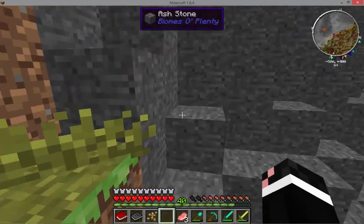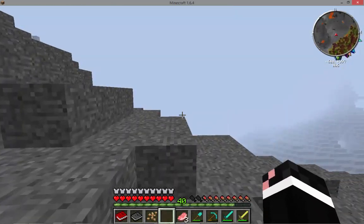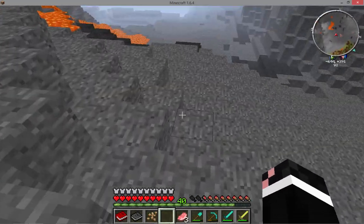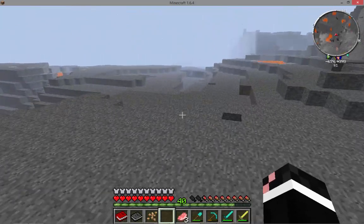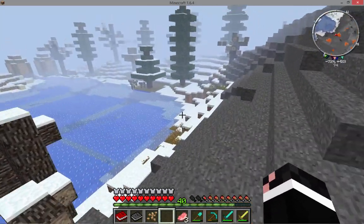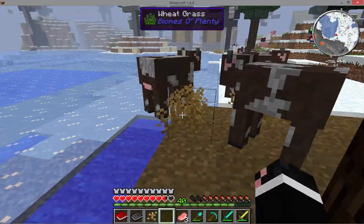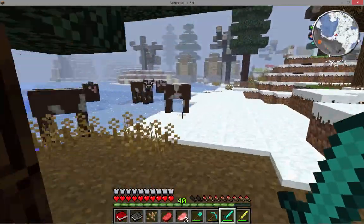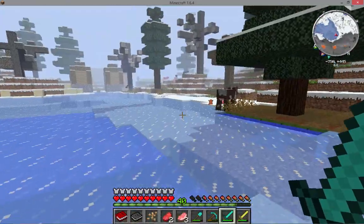I'm looking for cows. We're gonna try to find an enchanted water pool — that's what we're aiming for. Definitely not gonna be one here. Maybe over there. A village! Go go go! How did you survive that? There was a diamond sword to the face. Get back here!